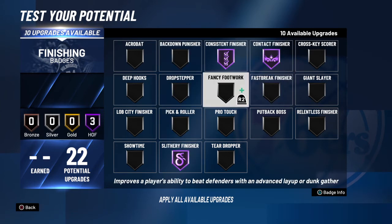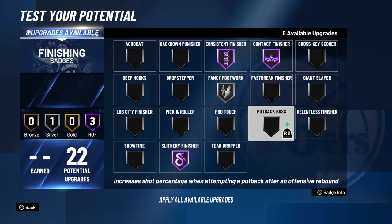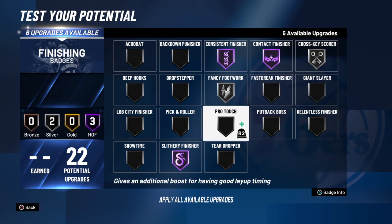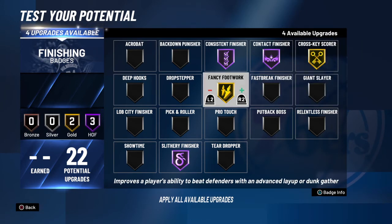Now if you have more finishing badges, you can always do something like this, or even put up your Cross-Key Scorer. I've seen that come into play too. Both of these badges are good, because I feel like 2K is actually starting to put all badges to use. I feel like that's the new meta.